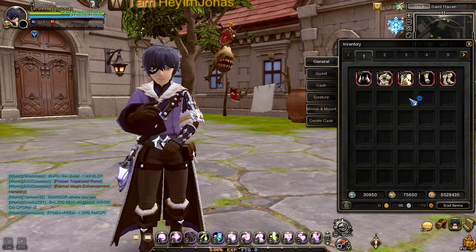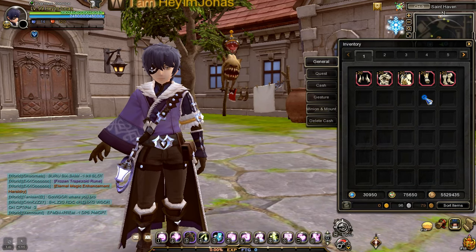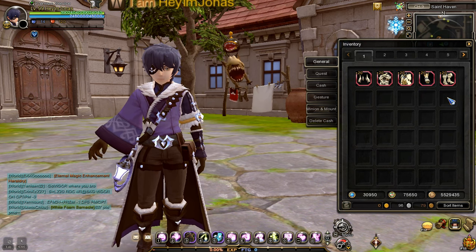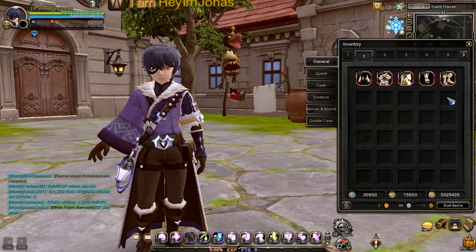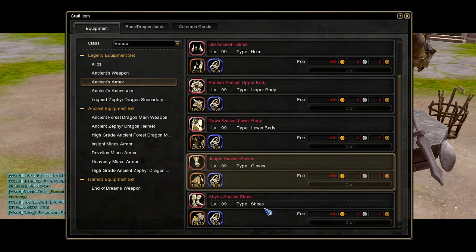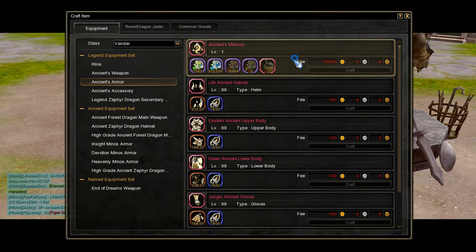Okay, now that I'm done enhancing all of my tier 1 ancient armors to plus 20, let's tackle the next question: how to evolve plus 20 tier 1 ancient armors to tier 2 ancient armor? To evolve a plus 20 tier 1 ancient armor to tier 2, you will need an item called Ancient's Memory. The crafting information for this item is also available on the crafting page for tier 1 ancient armors, located below it.